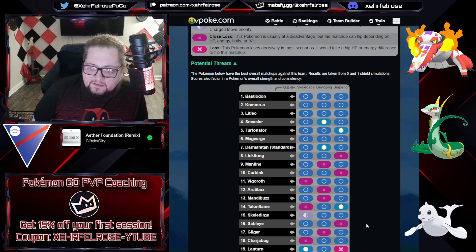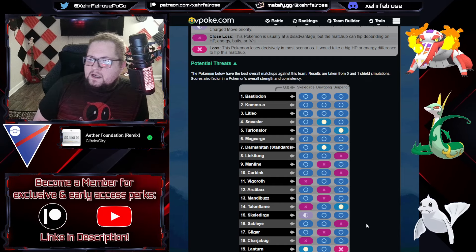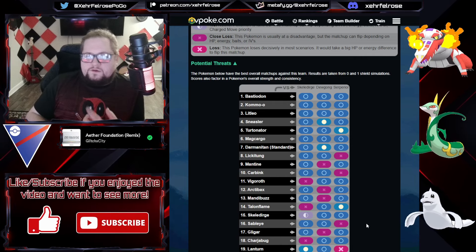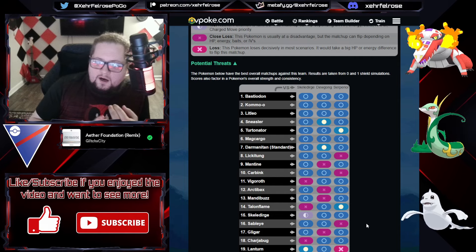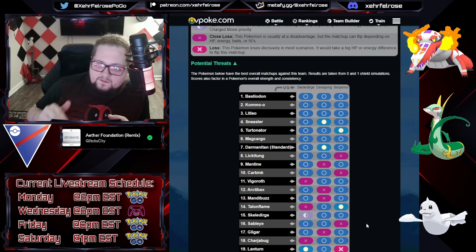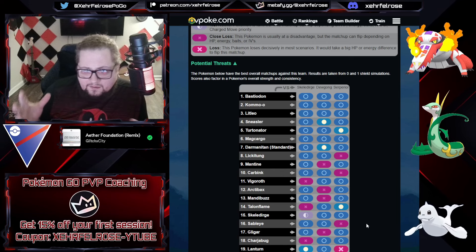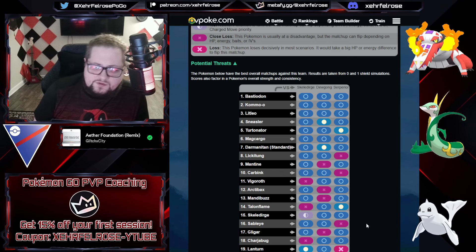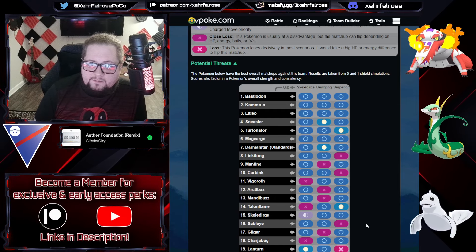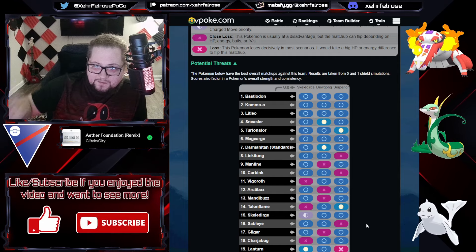Also, Patreon, Discord, and YouTube memberships give you access to my Discord where we'll be going over new season news next week as soon as it drops — what to build, what to walk for XLs, what to build for each cup as they're announced. You also get 25% off on all coaching sessions with me. Lots of perks — check the link in the pinned comment and description. Thanks so much for watching, we'll catch you in the next one!